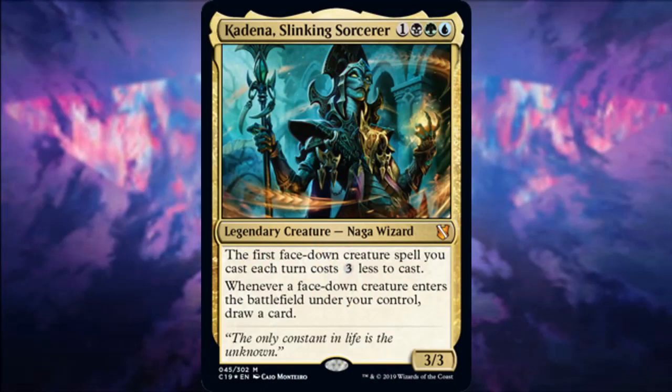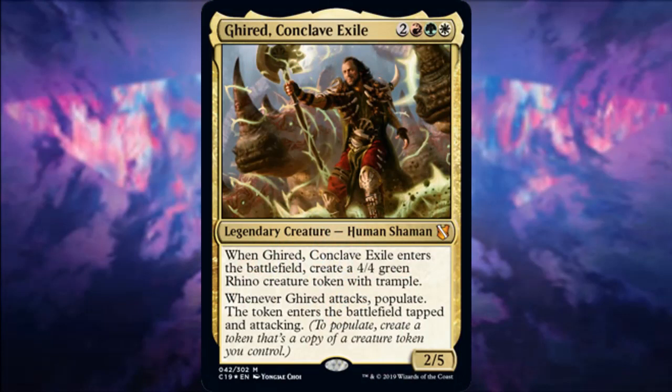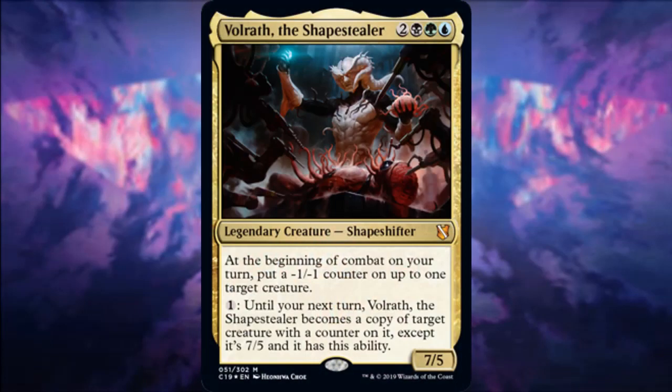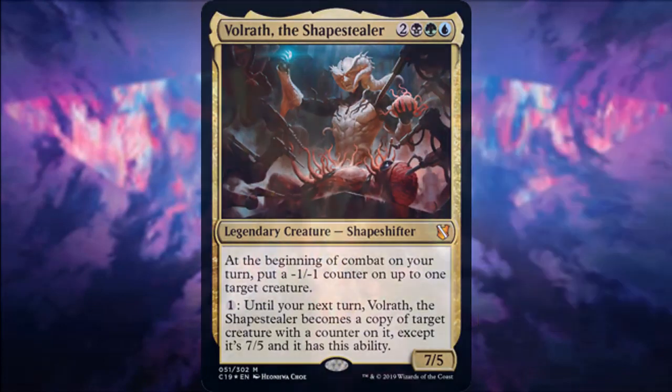Kadena, Slinking Sorcerer: I'm actually really excited for this. It's a solid engine for card draw and cost reduction, and there are a lot of good morph creatures to choose from. Conclave Exile shouldn't really need explanation — populate is super simple, just making another copy of a good token. And Volrath the Shapestealer doesn't really offer anything new over the Mimeoplasm or other shapeshifter creatures, so moving on to the top 10.